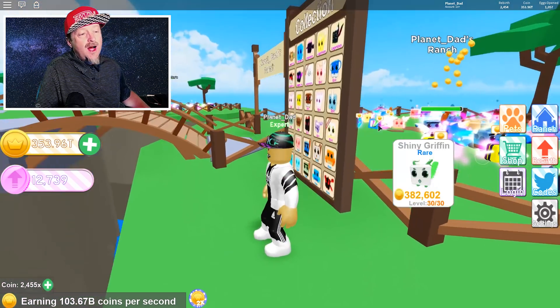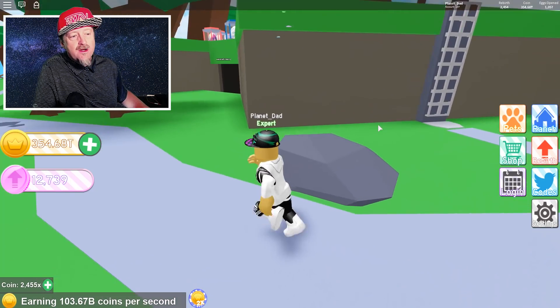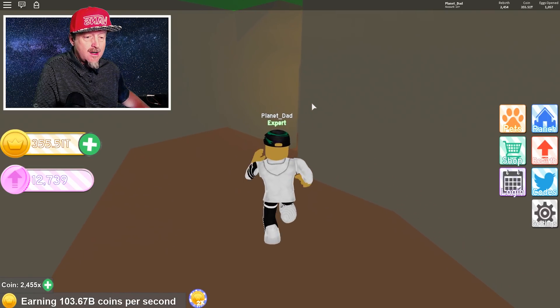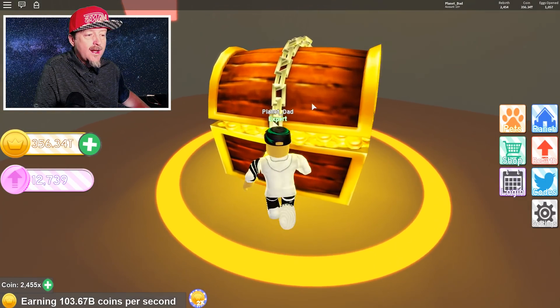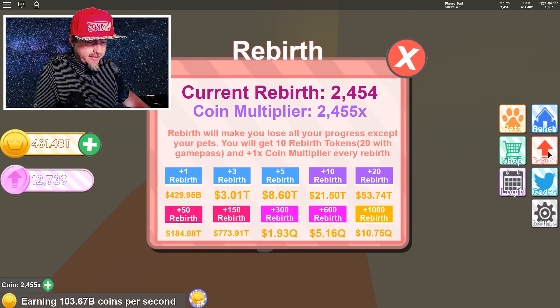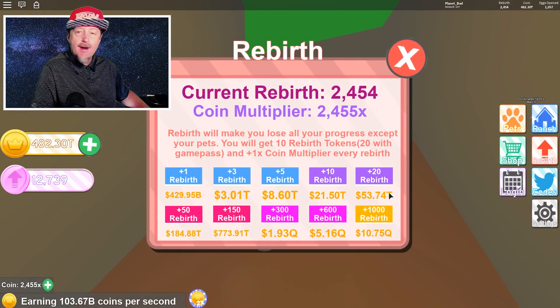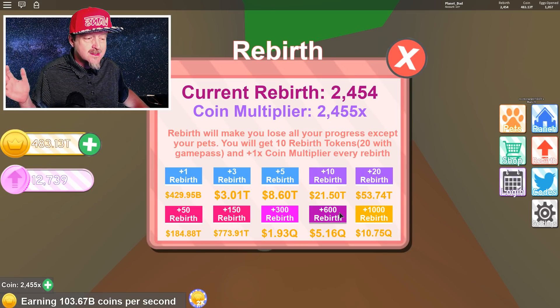I've got a little cold or some allergies, so I'm keeping this video a bit short. Right now I've got 12,739 rebirth tokens. I'm going to run down and get this chest — it always gives us trillions of coins. I'd like to save up for at least 150 rebirths. By the way, check it out — there's a new 1,000 rebirth button now! I saved up for a 600 rebirth last night, so I have lots of tokens.